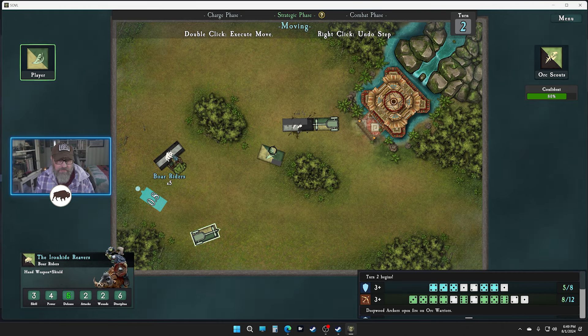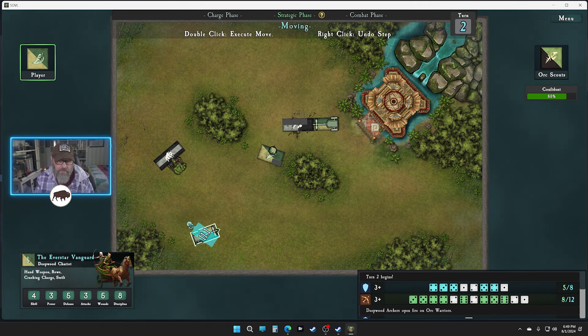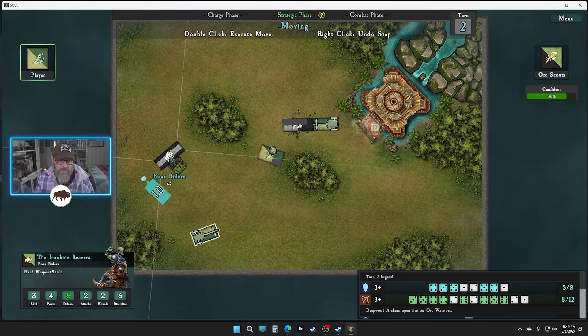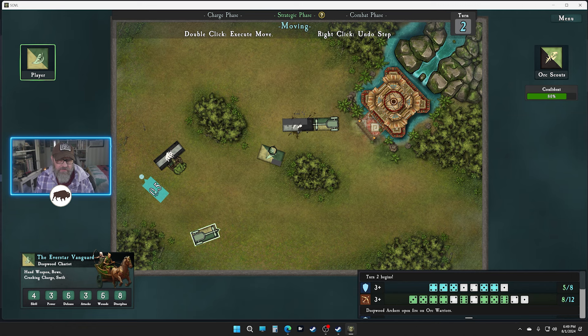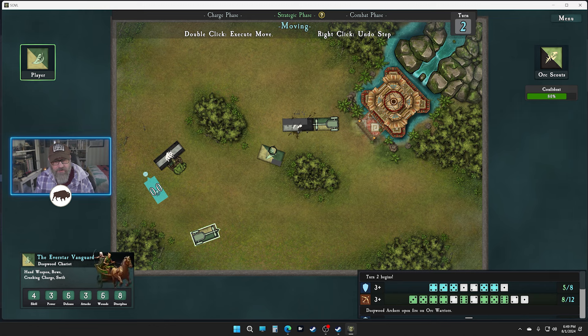We want to make sure the center of our unit — just the one unit in this case — passes the 50 percent point. The other thing is you can cheat this with a rotation, but it should pivot across that center point. I take that back.